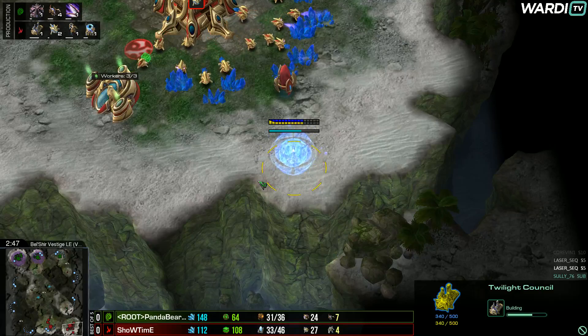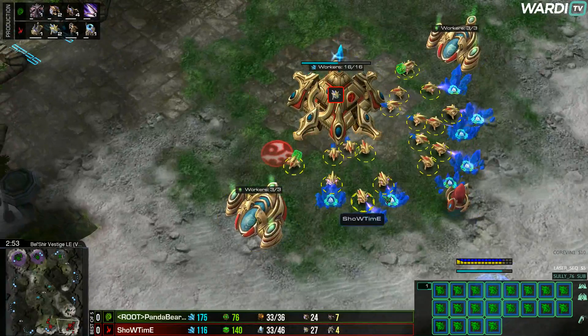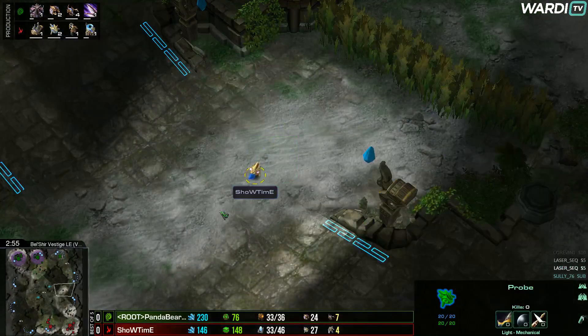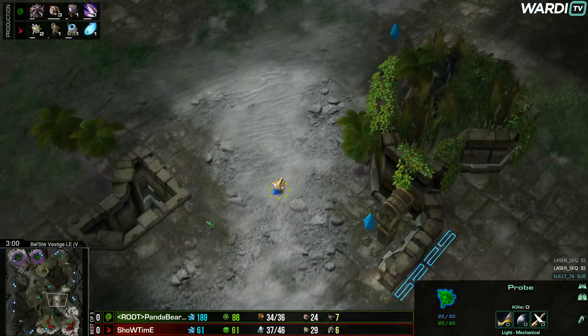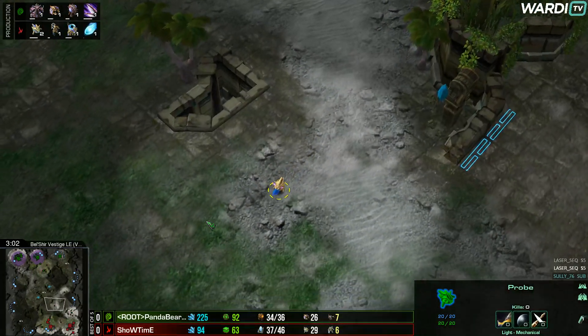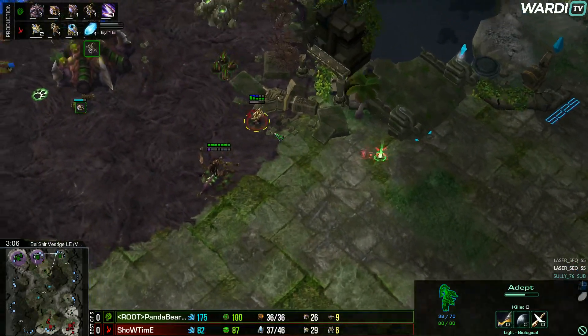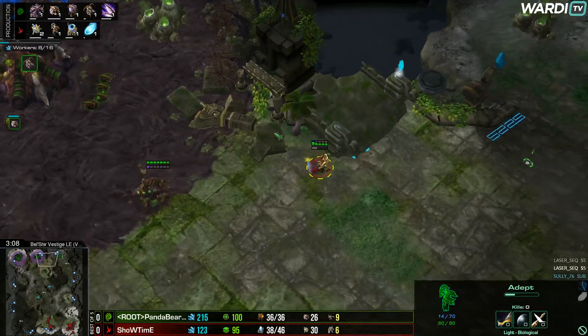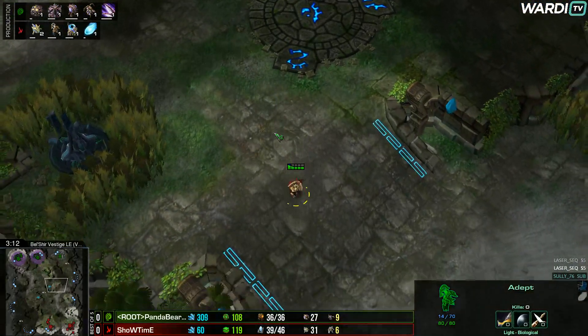Showtime's opening is a twilight council build — moving away from stargate openers, as we've seen multiple pro players do today. The probe manages to move all the way back towards the bottom side of the map, picking up good info. Now Showtime has an adept across the map trying to pick up further information — checking saturation, figuring out if there are banelings hiding ready to run across the map with speed.